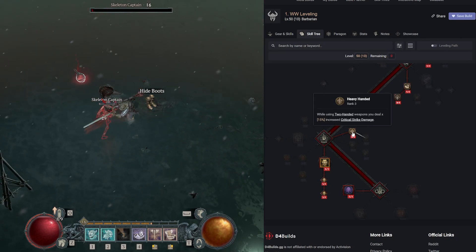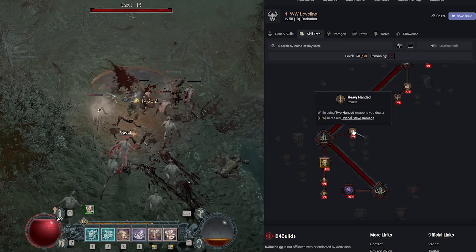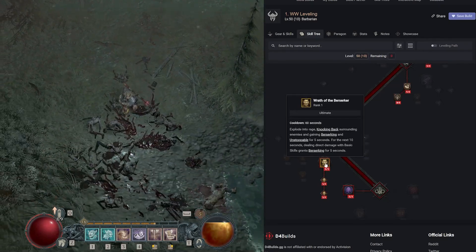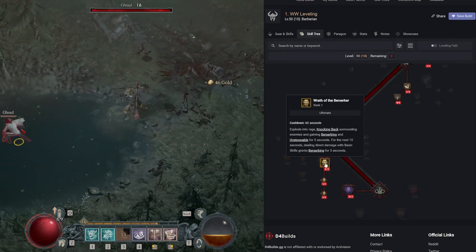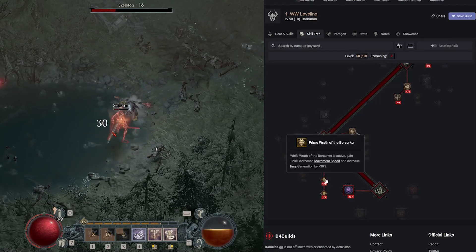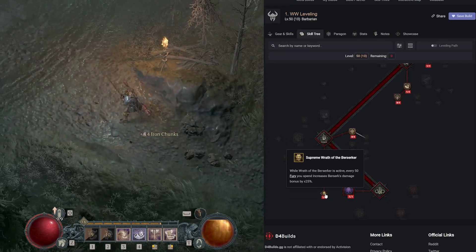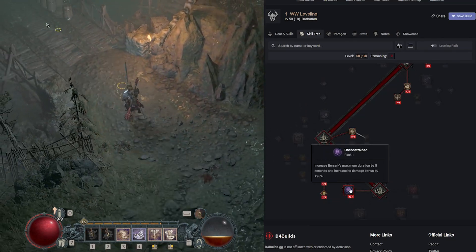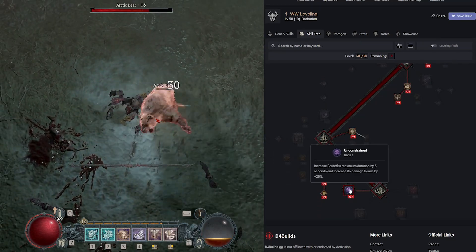In the ultimate part of the skill tree, three points into Heavy Handed — using two-handed weapons deals 15% increased critical strike damage, and we're using two-handed weapons for Whirlwind and Lunging Strike. We get Wrath of the Berserker: explode into rage, knocking back enemies and gaining Berserking and Unstoppable for five seconds; for the next 10 seconds, basic skills grant Berserking for five seconds. Prime adds 20% movement speed and 30% fury regeneration while active. Supreme adds 25% berserk damage bonus per 50 fury spent. Key passive Unconstrained increases Berserk's maximum duration by five seconds and damage bonus by 25%.